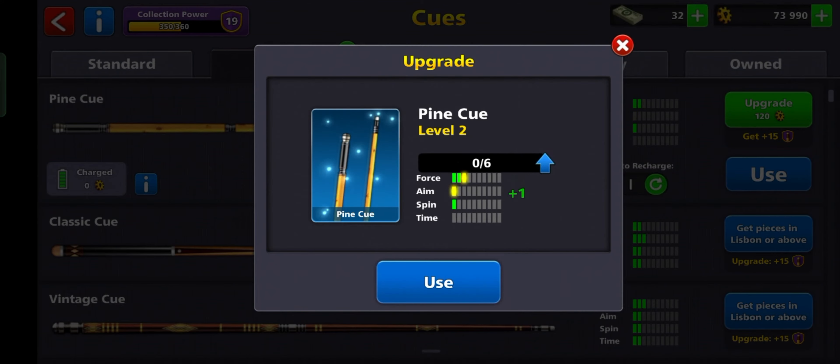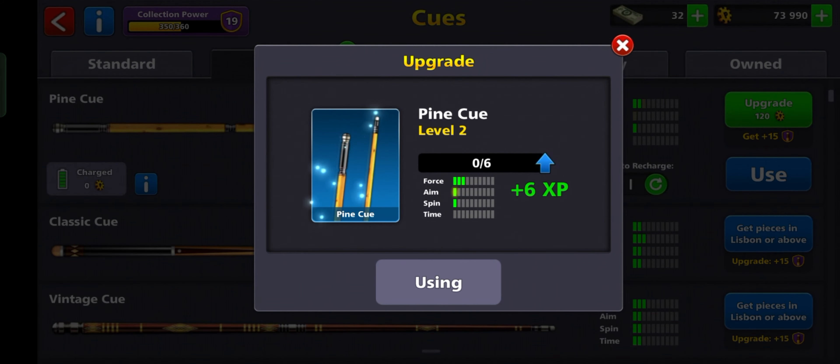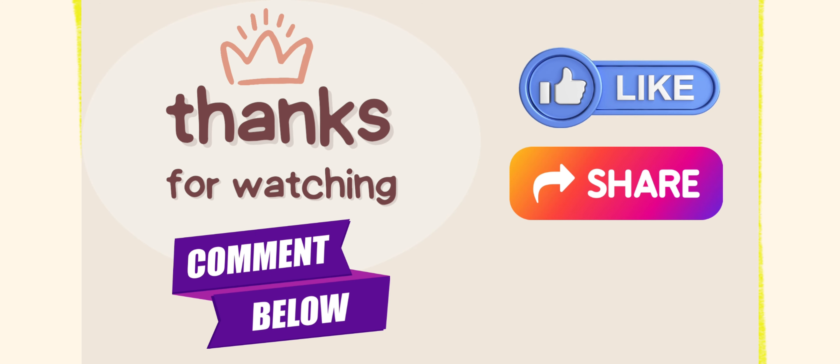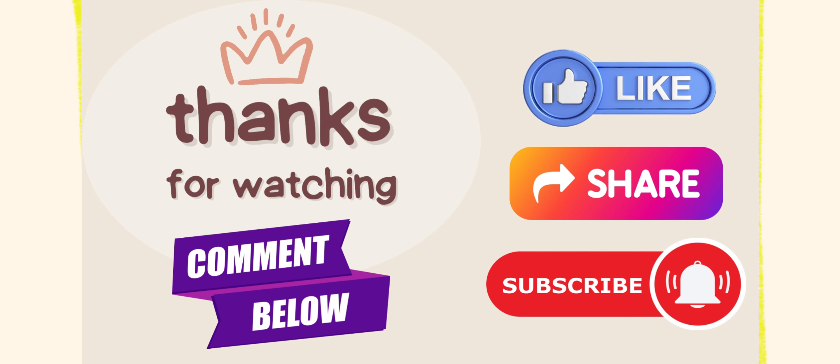And here you go, it's done. That's how you can upgrade queues in 8 ball pool. If you liked our video, press the thumbs up and share button. If you have any questions, comment down below, and don't forget to subscribe to the channel for more tutorials.